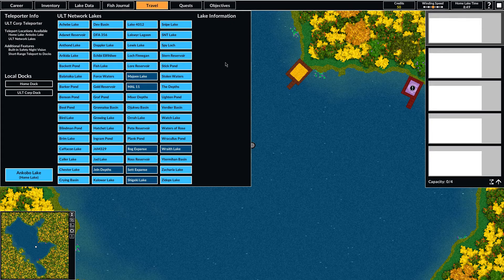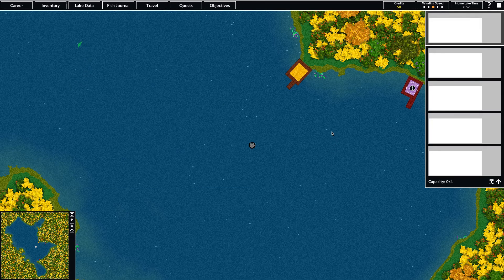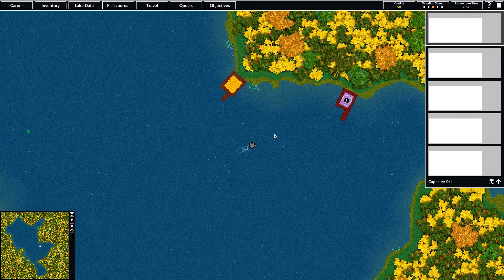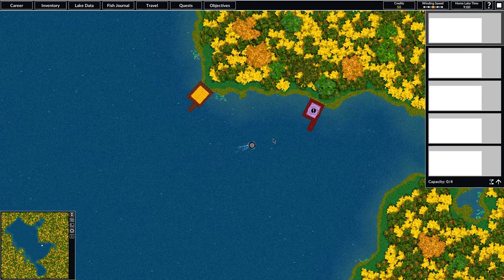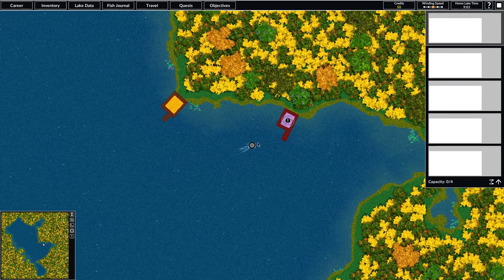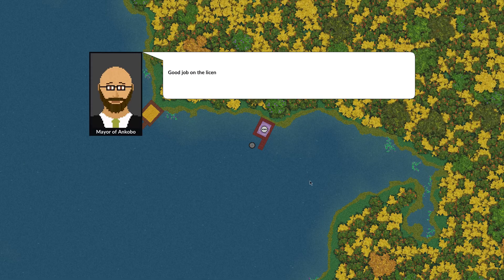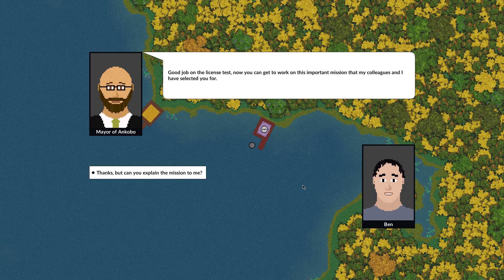The universal lake teleporter allows you to teleport to lakes all over the universe. A company called Altcorp created it and runs a network of 65 lakes all over the universe that you'll be able to travel to once you finish your license test, which is kind of the tutorial at the very beginning. From the very beginning, you'll be able to go to any of these 65 lakes. We'll go ahead and get started — the first thing I want to do is go talk to the mayor of Longcabo, who's at this dock here. This is the very beginning of the main quest line and I'm just going to do the first stage of it.